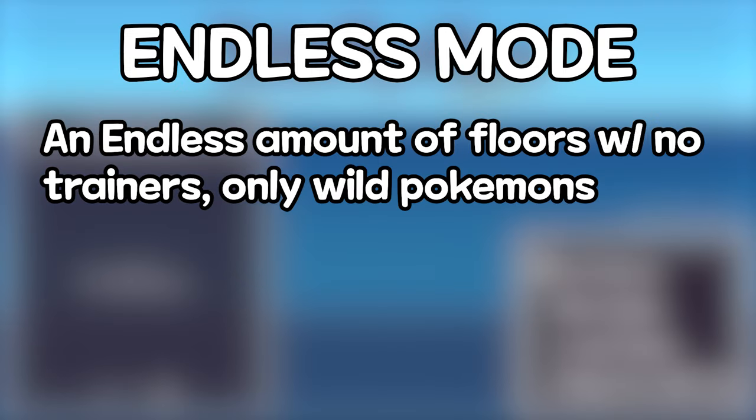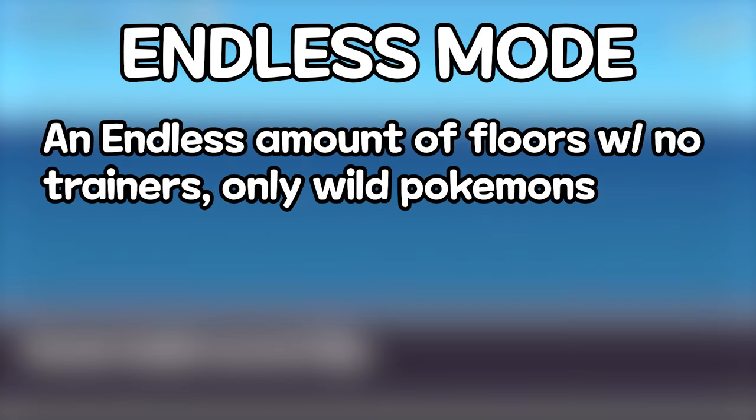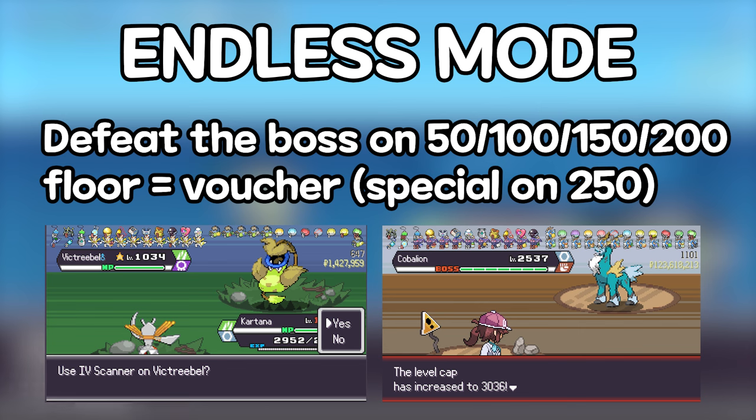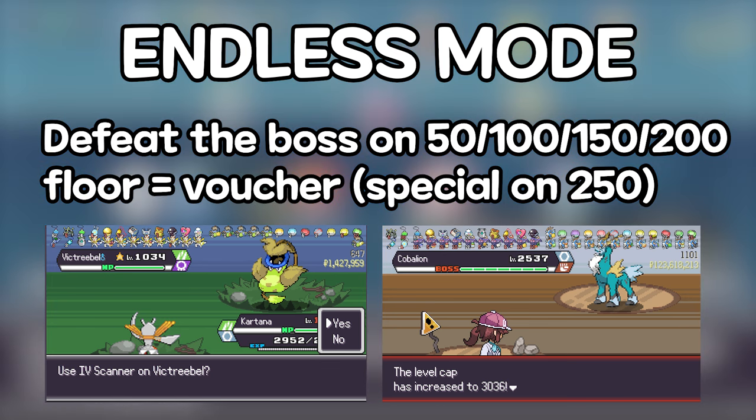As the name implies, there is an endless amount of floors that gets harder and harder. In this mode there is no trainer, no rival, no league — only wild Pokémon. The biome changes every turn and you can find any Pokémon: Mega Transformations, Fusions, Legendaries, etc. Defeating the boss on the 50th, 100th, 150th, and 200th floor gives you an egg voucher plus every time. Defeating the special boss on the 250th floor gives you an egg voucher premium every time. This set of battles repeats endlessly for as long as you can continue.